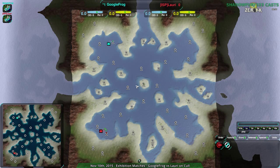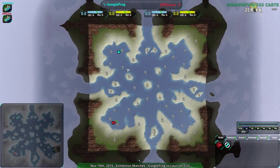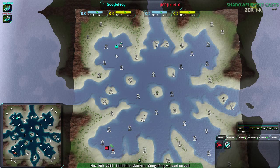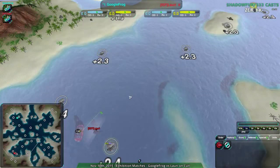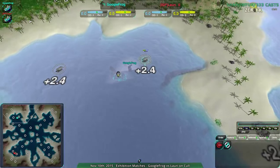Welcome back, Zero-K fans, to another exhibition match. The last match between Google Frog and Lory in that series, and also the last match for tonight. I am ShadowFury333, and this is Nanolidze at Dawn showing Zero-K. We're watching Google Frog and Lory play on Kull, a map which is very water-oriented. Lory going for Amphib, Google Frog going for Amphib — no surprises there.